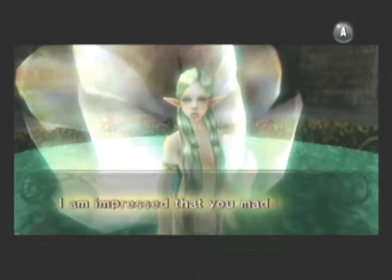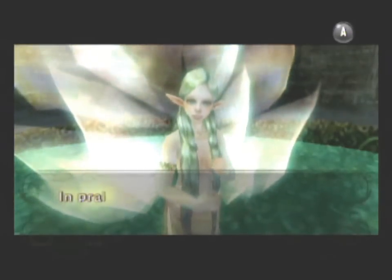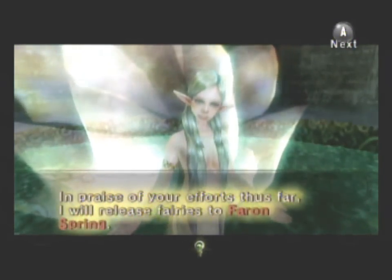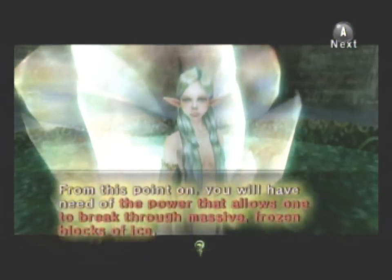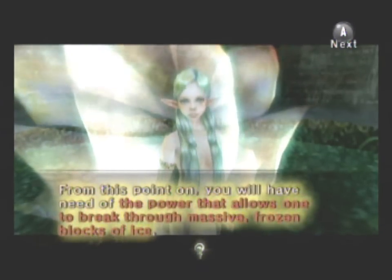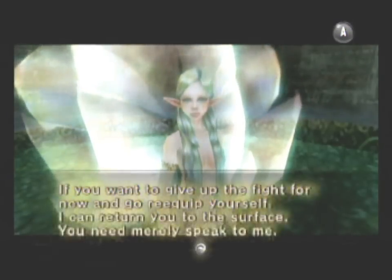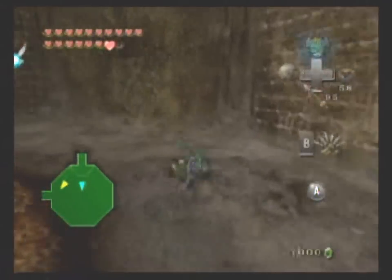I am impressed that you made it this far, hero. In praise of your efforts this far, I will release fairies to Pharon Spring. From this point on, you will need the power that allows one to break through massive frozen blocks of ice — a.k.a. the ball and chain. If you want to give up the fight, you can return to the surface. But we are not pussies, so we are not going to do that.